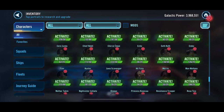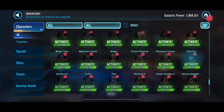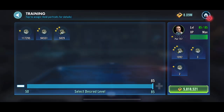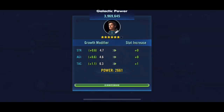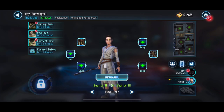We're basically getting those journey guide characters at least started and just looking through here to see what we can do. Scavenger Rey - we'll need her eventually. We're going to go for Jedi Master Luke, so we'll need her to at least unlock Jedi Training Rey. Some of these characters are going to be needed for other journeys that are needed for the journeys we're currently on.